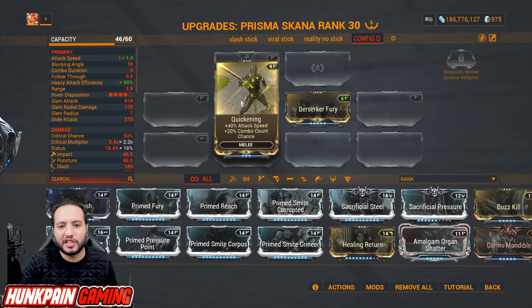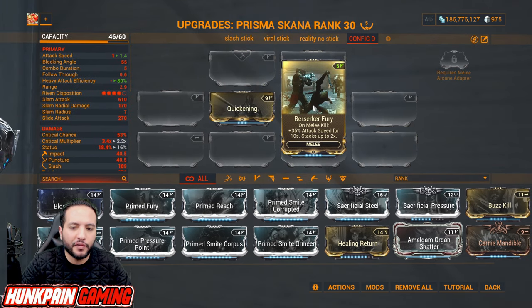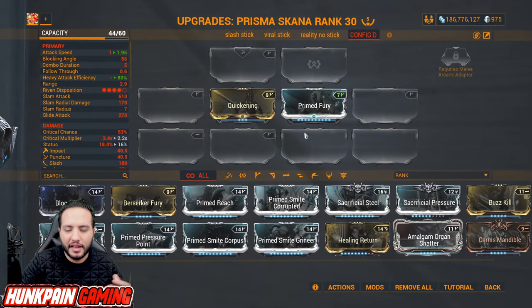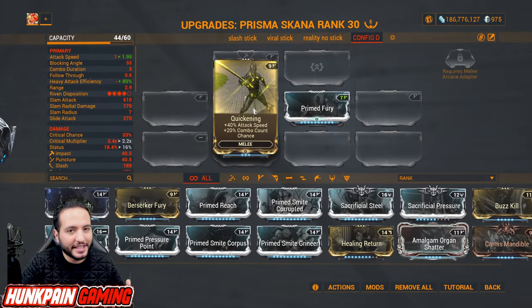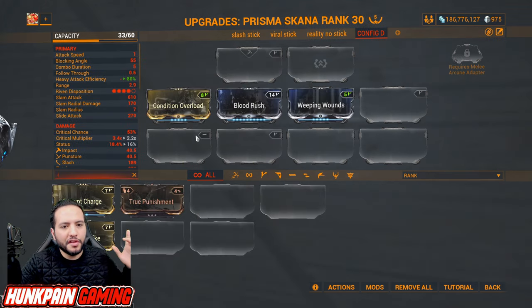Berserker Fury: on kill, 35 percent attack speed for 10 seconds. You also need Primed Fury. You need both depending on the weapon and situation — whether you want flat attack speed or on-kill attack speed. Always remember Quickening exists, so having all three is a huge advantage.